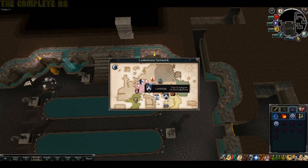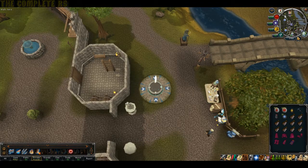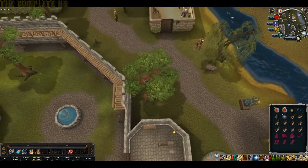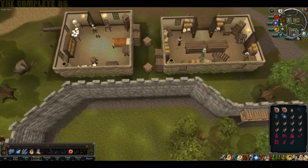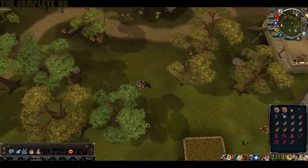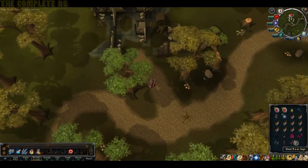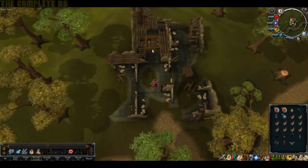At this point, teleport to Lumbridge as we're now going to the HAM hideout. To get there, follow the northern wall of Lumbridge all the way around until it disappears, then keep heading west slightly and you'll hit the little mud path. On the northern side you'll eventually find a broken house. Equip your full HAM gear, then right-click and pick-lock the trapdoor.